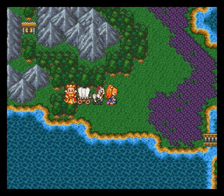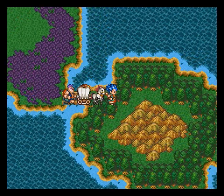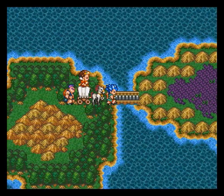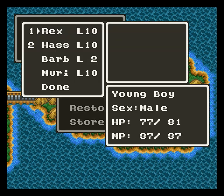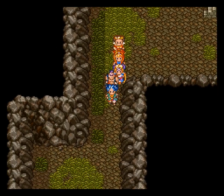These poison swamps do 1 HP of damage every time you walk on them, but they only hurt your active party members, which is why I'm only having one or two out at a time. But now we're in a dungeon, so we can't tag in and out anymore.